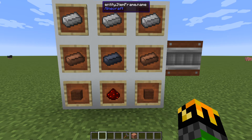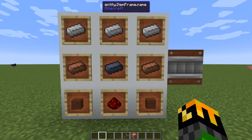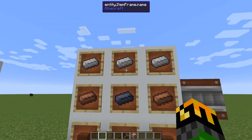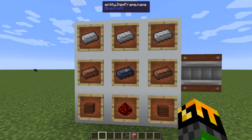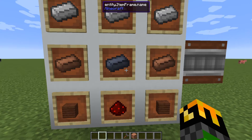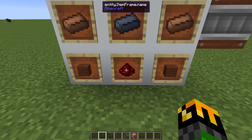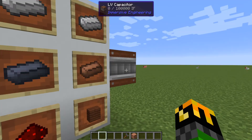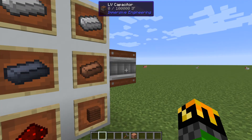As you're generating all this power, you need to store it somewhere if your machines aren't using it, so you can make the LV capacitor. This holds 100,000 IF. To craft it, you need three iron across the top, one lead in the center, with one copper on either side of the lead, a redstone in the bottom center, and one treated wood on either side of the redstone. This will give you your LV capacitor.